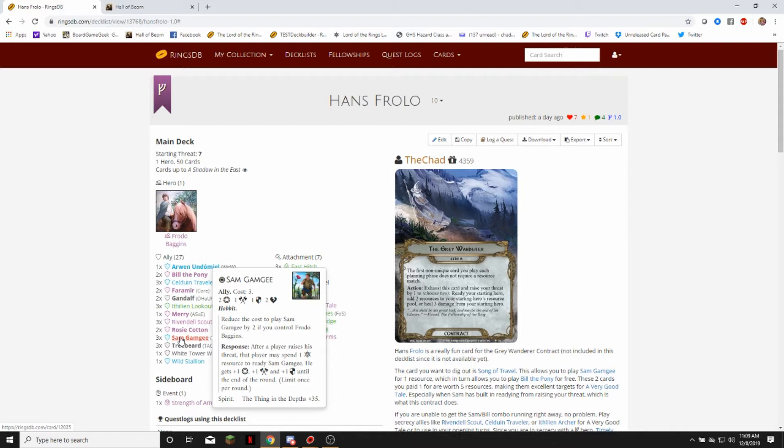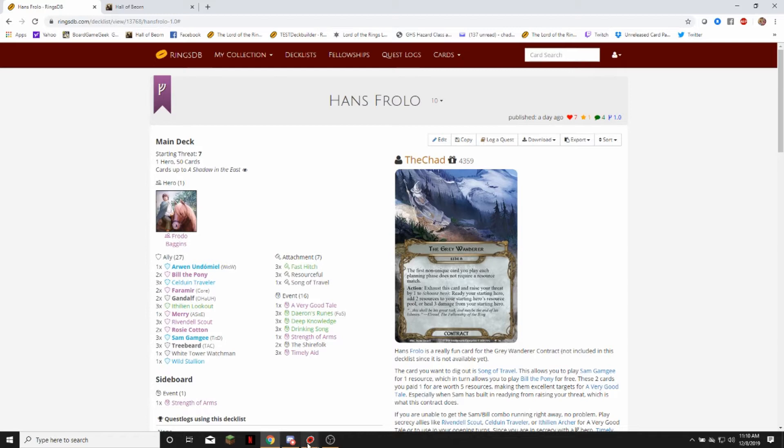So that works out well with Sam, because if you have the resource after you raise your threat, you can spend the resource to ready Sam. Basically using Frodo's ability, you can ready a different unique character, and then you can also spend a resource to ready Sam. So the quest I am going to play is Escape from Dol Guldur.